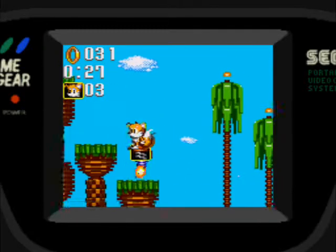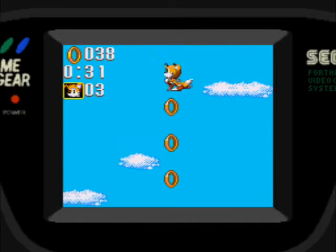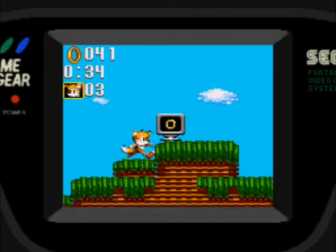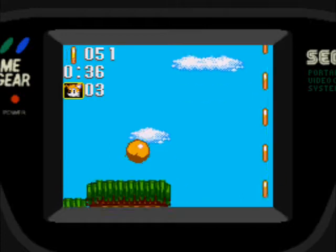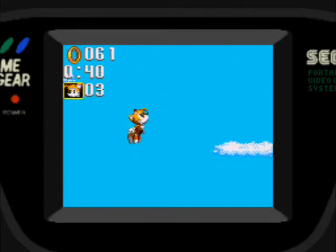También tiene algunas cosas como por ejemplo este muelle que salta, es algo que Tails puede usar. Ya nos vamos a ir viendo en esta partida qué otras cosas exclusivas tiene Tails que Sonic no puede usar.